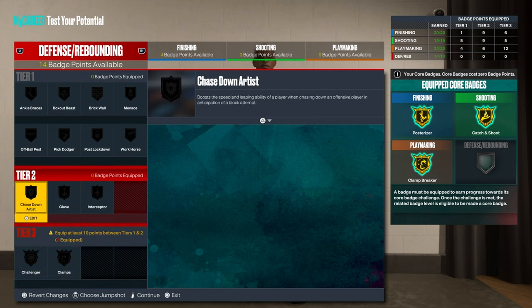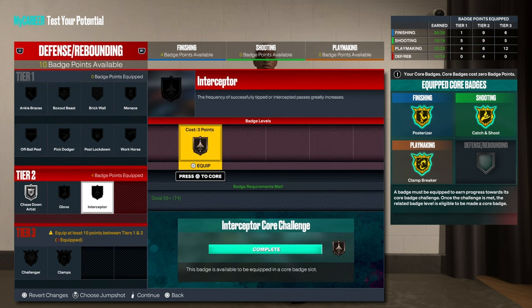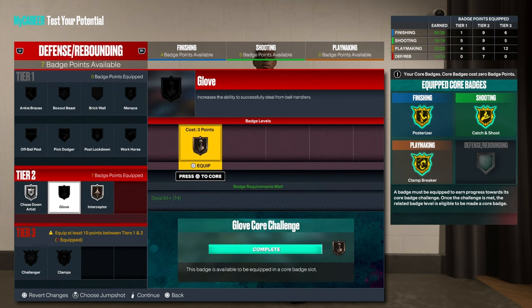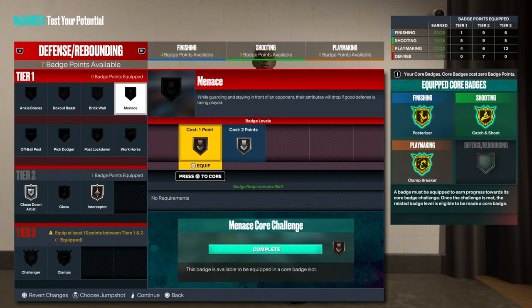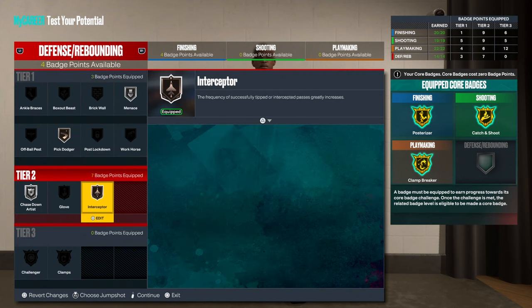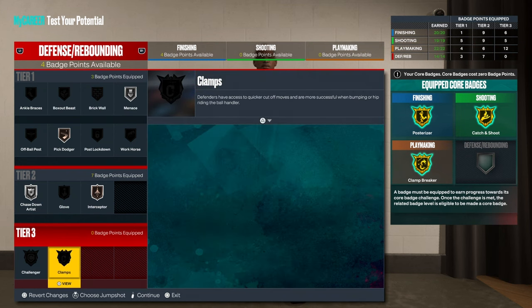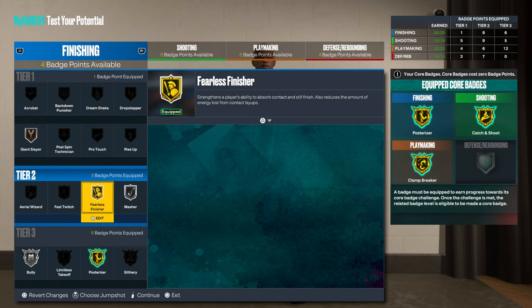The reason why I have 14 defensive badges is because when you have 15 you can do boom four and then seven — you get glove — but I already said I don't even press square for steals. So I do pick dodger, and then when you have five left after putting in one, you can choose one of these.